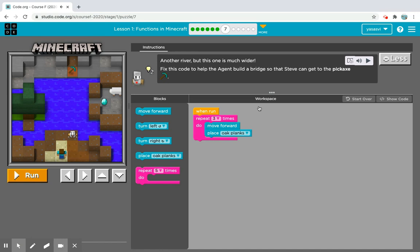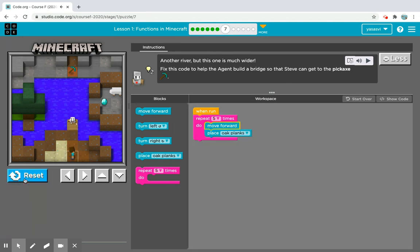It says another river but this one is much wider — fix this code to help the agent build the bridge so that Steve can get to the pickaxe. We can change it from three times to five times, so we'll do one two three four five. That should do the trick!